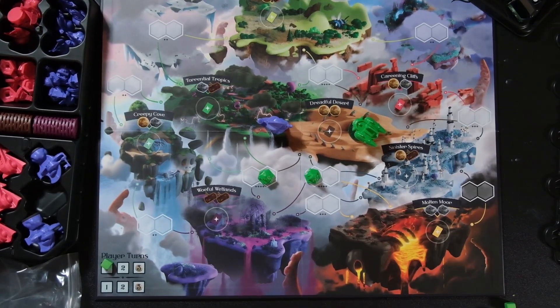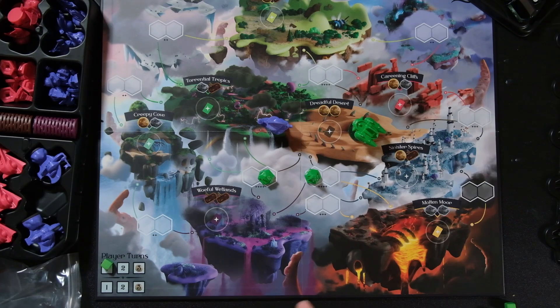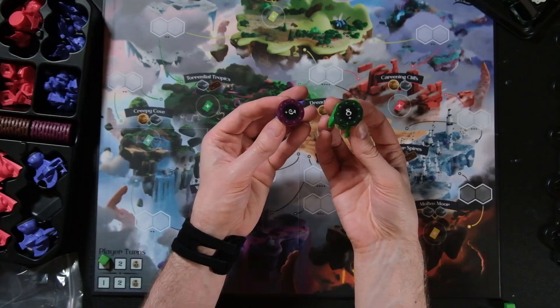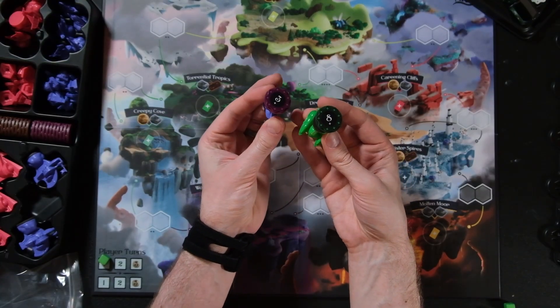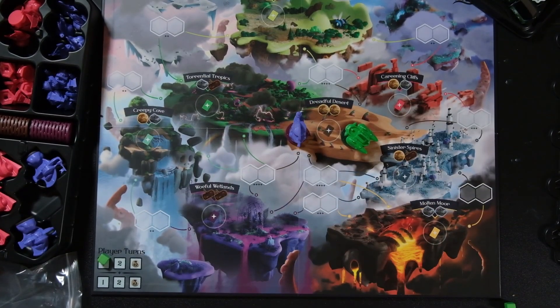There are far more spaces on the map than airships can cover, especially in early rounds. So if you spread out and don't land on stars, there's a good chance you'll gather more resources. Scoring is simple at round end: green has eight, purple has three — green wins. If there was a star there they'd get the star; purple gets the two gold. That's how you determine things.